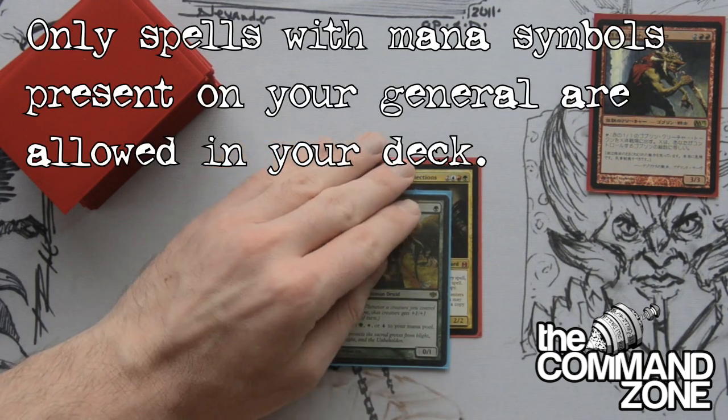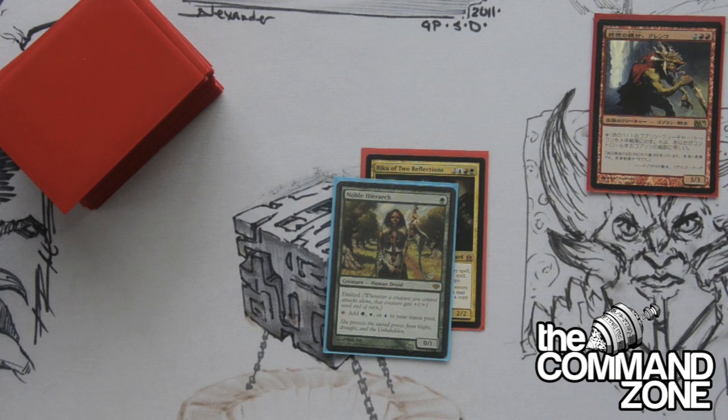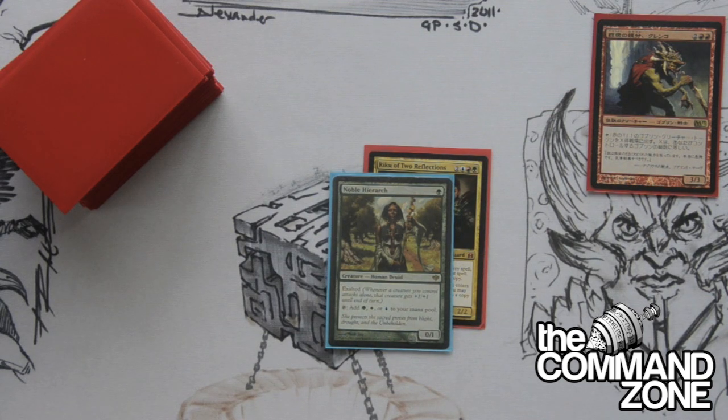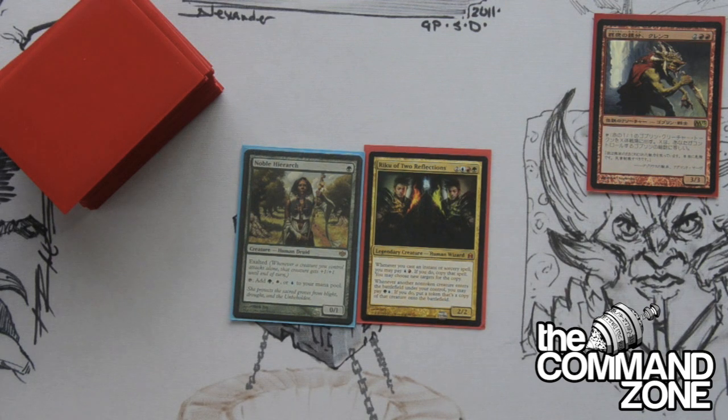Every single card in your deck must be in the general's colors. For example, let's take a look at Noble Hierarch. Noble Hierarch has a mana cost of one green. However, in its rules text it has a white mana symbol. Because it has a white mana symbol, it cannot be in your Riku deck, because Riku is only green, blue, and red. So make sure you remember that — it must be the colors of your general. If it has a mana symbol that is not of your general, it cannot be included.